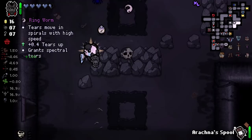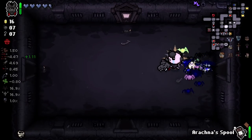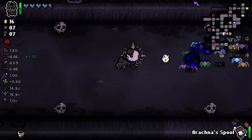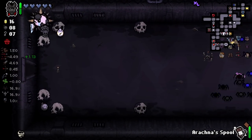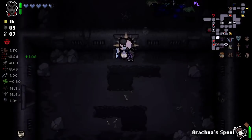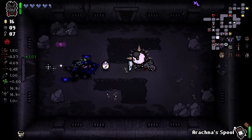We got Mother coming up. God damn, this is a crazy long XL floor. I think it just feels longer because I don't get XL floors that often, so it just kind of feels a bit crazy. Grab these bombs just in case. We do not have enough money to get Deep Pockets, but why at this point in the game do we need it?